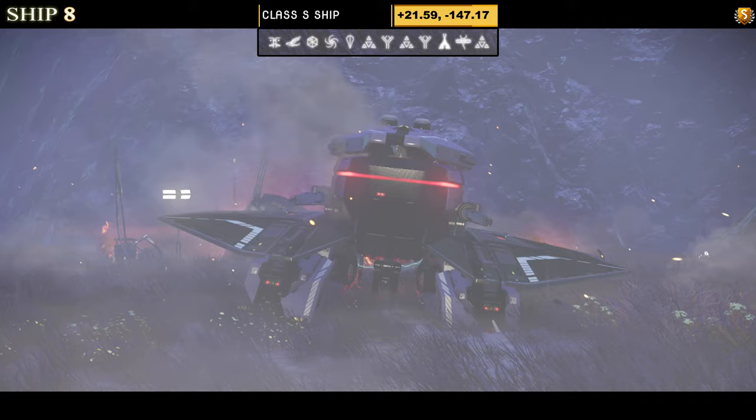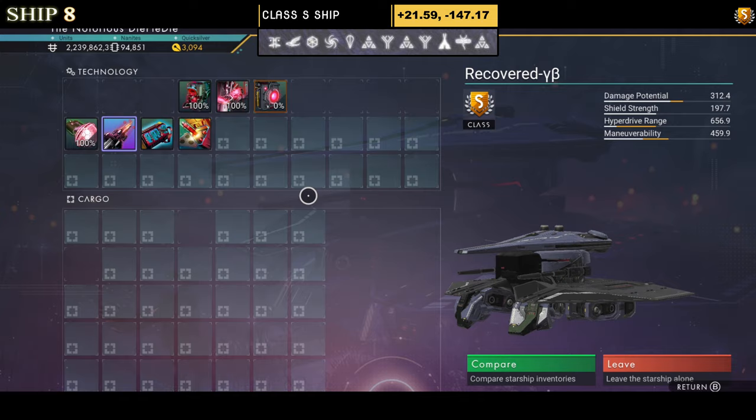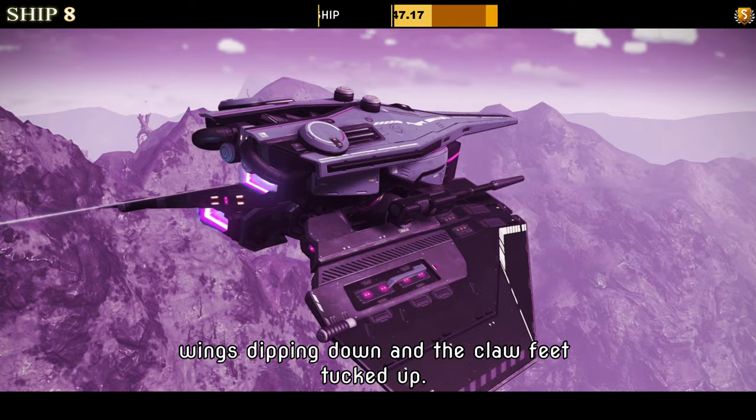Ship number eight is another S class in a small style — a clawed bug with an extended front on top and small wings, making it a very compact little ship. Supercharged slots: even though it's S class we can only see one, the rest are locked away, which is quite annoying. When you take it into the sky, the only real things you'll see are the wings dipping down and the claw feet tucking up.